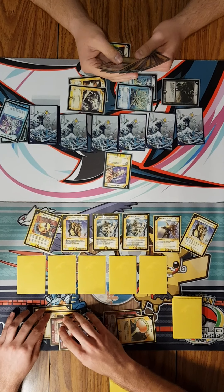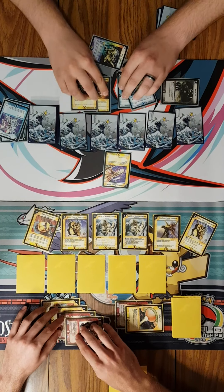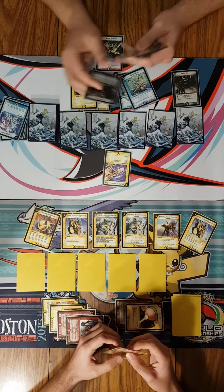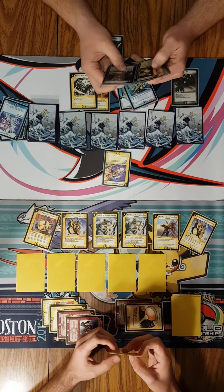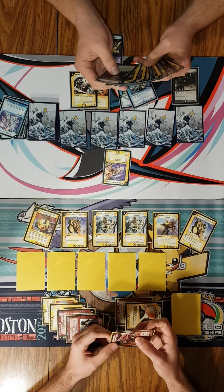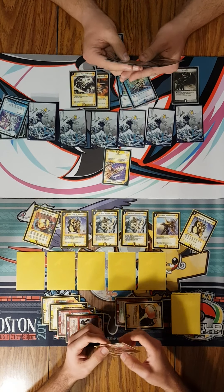And I'm going to hit my 10 mana. I'm going to draw to start the turn and have 6 to begin. Well, he has a ton of blockers. I wonder if you're on Diamond Cutter. That would be insane. I would probably cry out loud. That is in my possibilities.